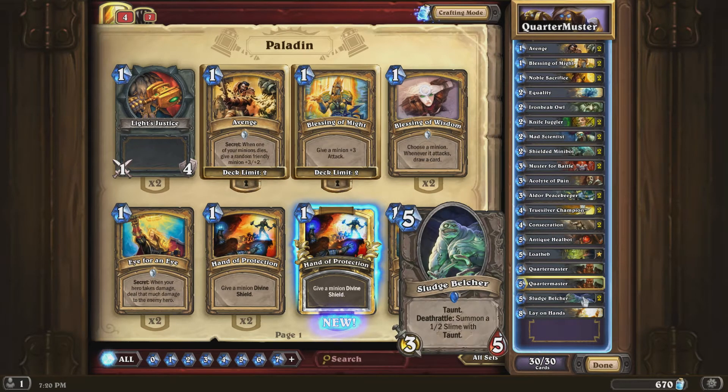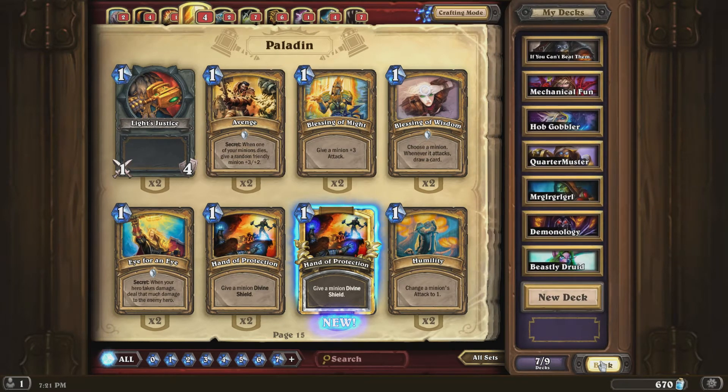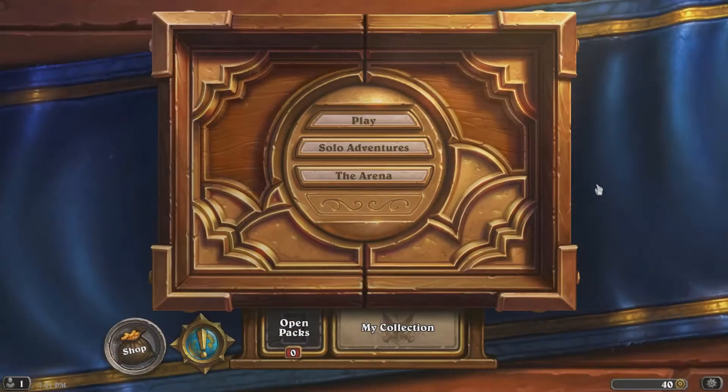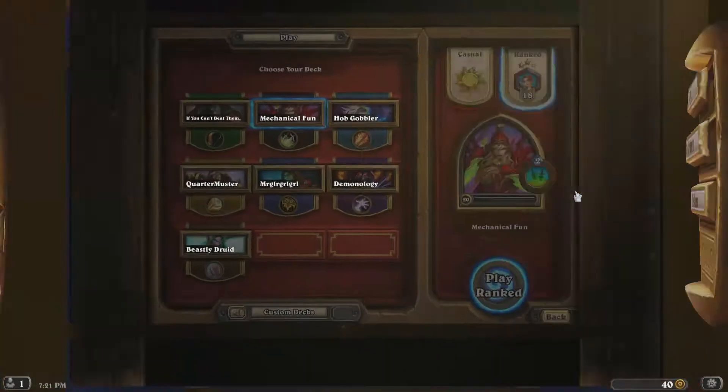Two Sludge Belchers - great Taunt card. And Lay on Hands - it's got draw and health restoring, it's a pretty good card. It's an epic and I think I did have to craft that, and that took a lot of my dust down. So let's hop right into it, let's play some Quartermaster deck.